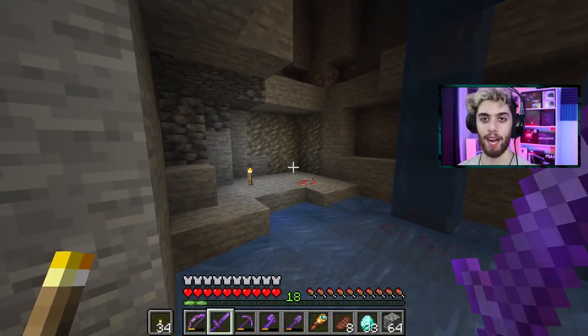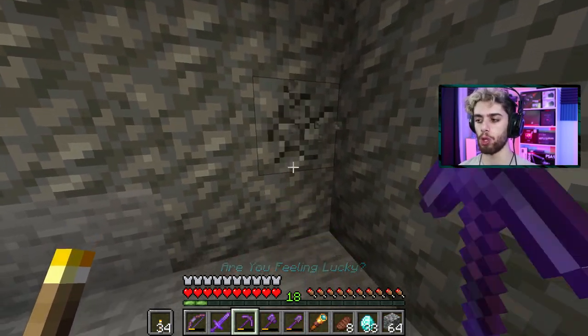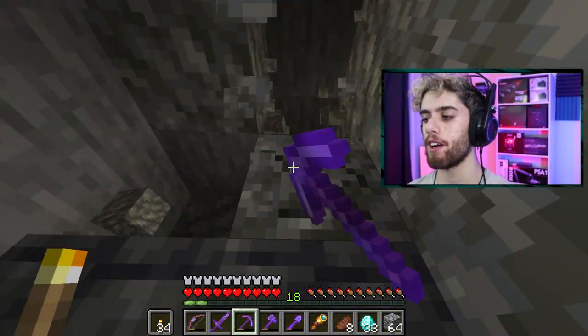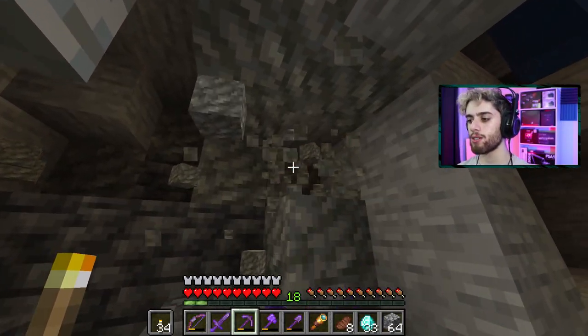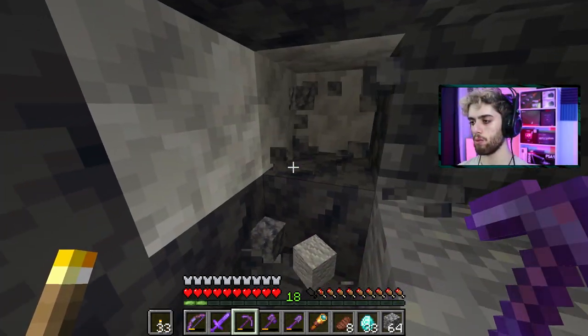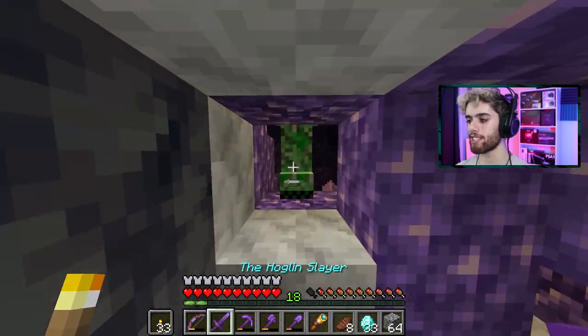I think I found one. Is this smooth basalt? Wait, is it? Oh no, I was wrong — I thought there was going to be something here. Isn't tuff on the outside of a geode? I've been bamboozled — there's nothing here. Did I find one? I did find one. This time we're lucky. Let's go!